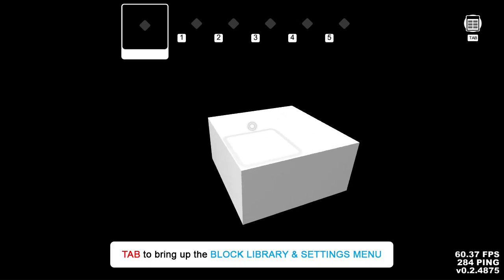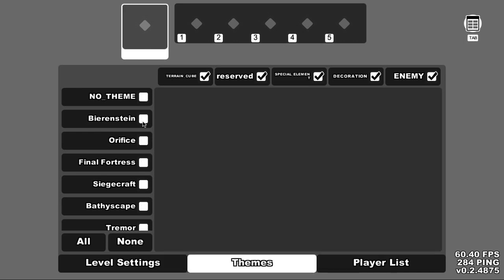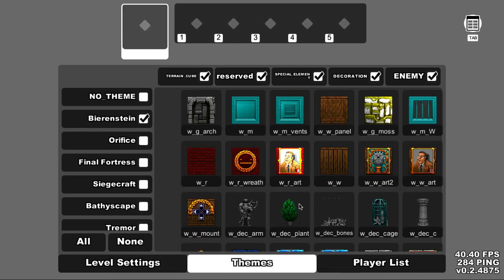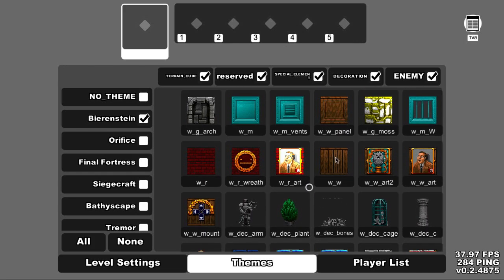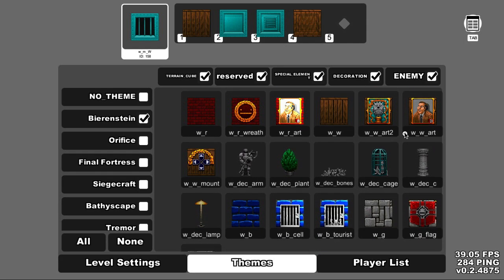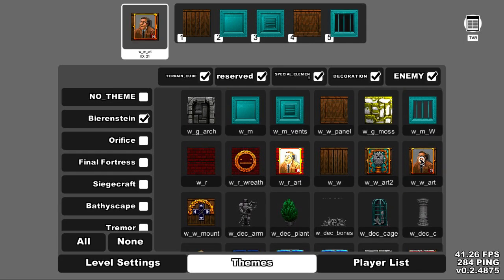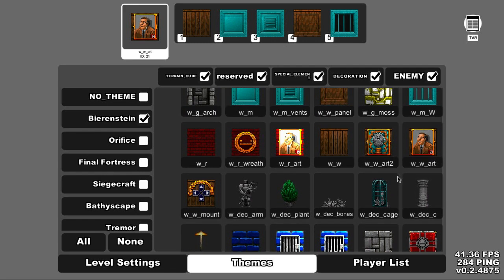Now what we need to do is place some blocks. Press Tab to bring up the block menu and look for some blocks to place. At the very top of the screen you have your block palette, and by clicking on blocks that you like, you can add those blocks to the palette. I've got a couple of blocks here — let's pick that one too.